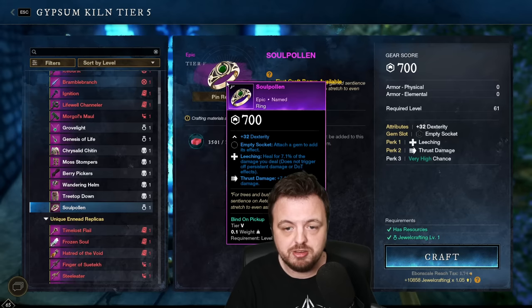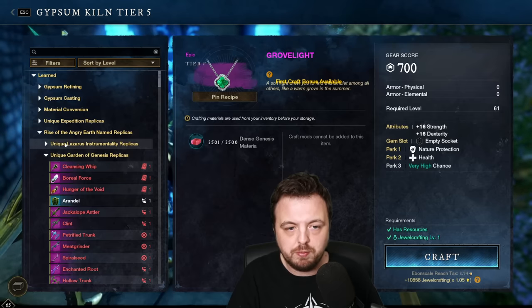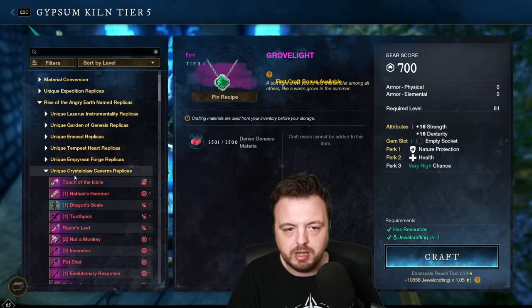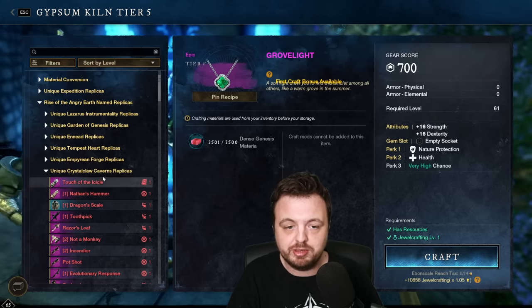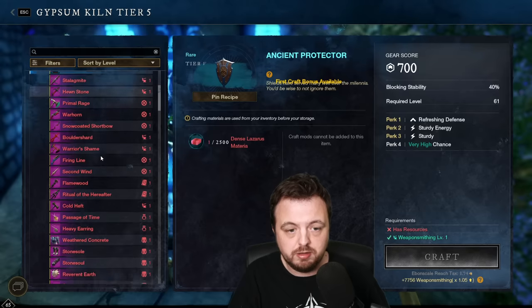For example, you could have a ring that's gear score 700 with dex - so you'd have thrust damage and leeching. That's probably better than the ring I'm actually using, especially with a good third perk. You can get some boots that have freedom and health. This covers basically all the dungeons: one from Lazarus, one from Genesis, one from Iniad, one from Tempest, one from Empyrean Forge, one from Savage Divide - that's six items you could get at gear score 700.